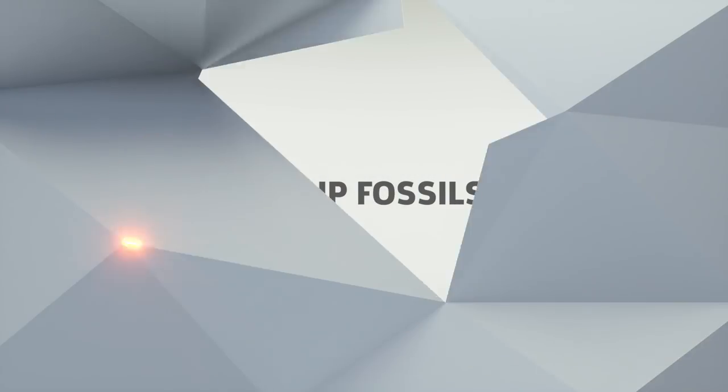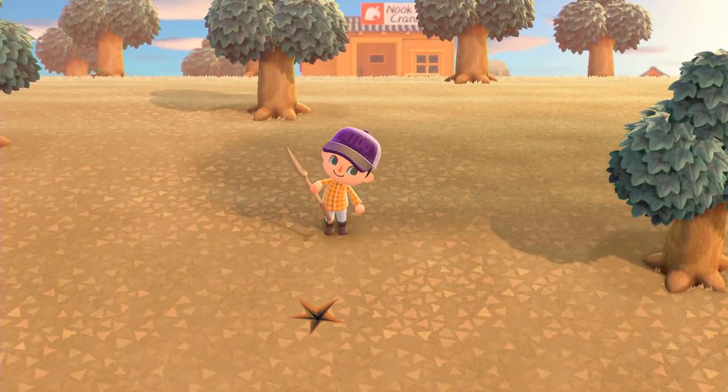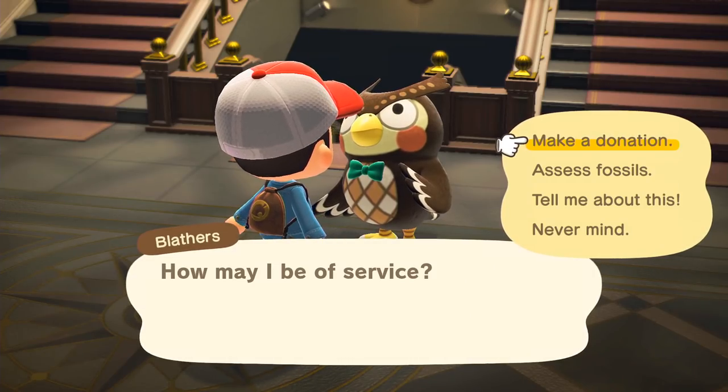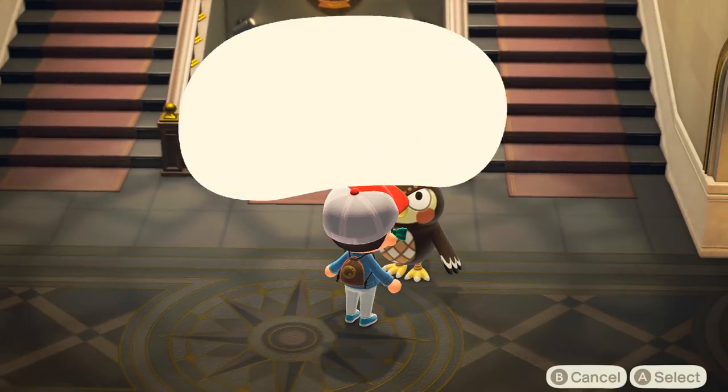Dig up fossils. Every day, four fossils will randomly spawn on your island. Equip your shovel and look for cracks in the ground. Once you've dug up four, head to the museum and assess the fossils. I recommend donating them to Blathers, but if you're in a pinch, you can sell them for a decent price to the Nooklings.